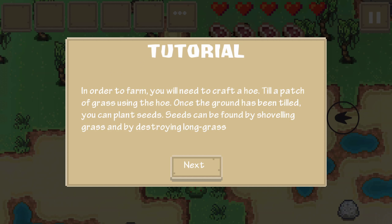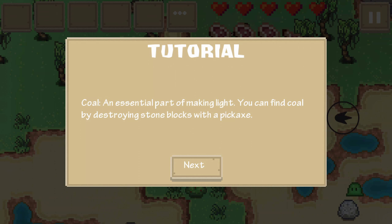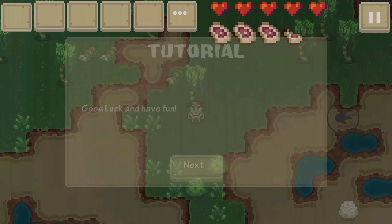Fishing is an important aspect of survival. Once you've crafted a fishing pole, walk up to a water source and press the interact button. A fishing bobber will appear and sway back and forth - as soon as it moves up and down, let go of the interact button. You can find coal by destroying stone blocks with a pickaxe. Good luck and have fun. Geez, that was a lot - and I'm naked.